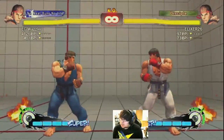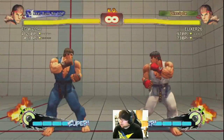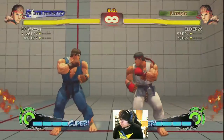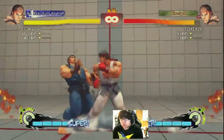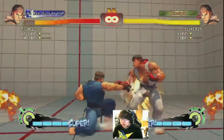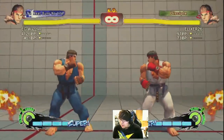Especially when you're fighting characters with those stupid long normals like Balrog, Dee Jay, Dhalsim, Vega — and you know they're waiting for you to jump so they can anti-air you. This is when you use focus. A lot of times, anytime you see yourself absorbing a hit, you want to make sure you let go right away, because if you let go right away you get the counter hit crumple and you get the momentum from there.